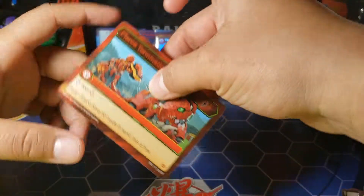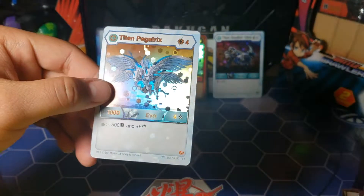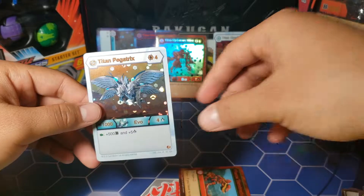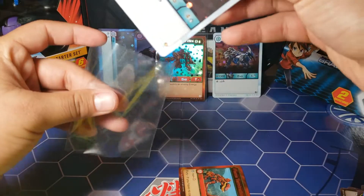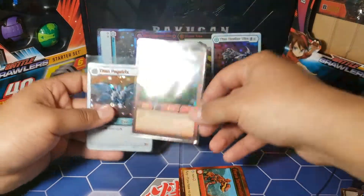It's a super rare — Fear Termination. At least I don't have it, so that's good. And then the last card — it's going to be a super rare hex. So super rare hex, awesome rare hex. I guess it was average, maybe a little bit above average, this pack opening. We didn't get too much.